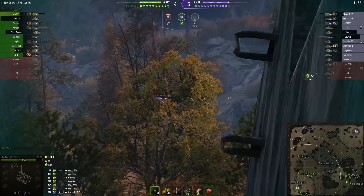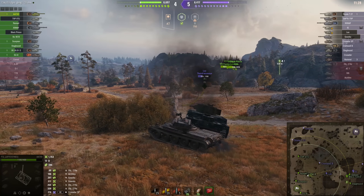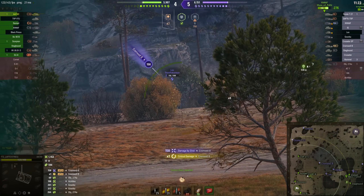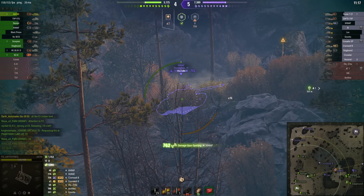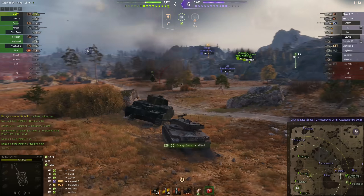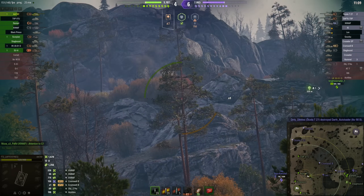Then a target of opportunity pops up and surprisingly that missed, although the Cromwell B did not. He's got another opportunity to finish off the Leo though, if it'll just give him a shot. Oh, hang on - target's on the ridge - nice, but not enough for a kill unfortunately. He's angling up behind the wreck of the OI to ensure the Cromwell B doesn't get another shot at him.